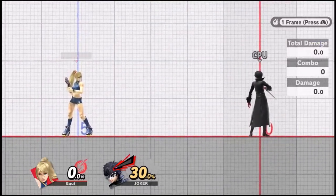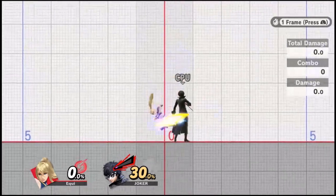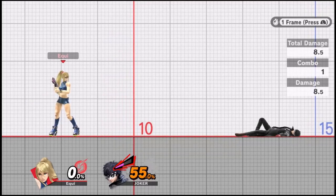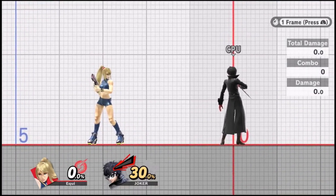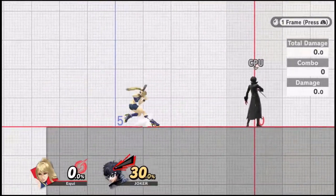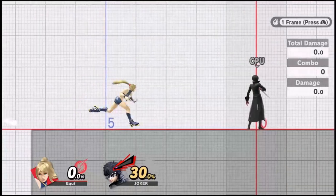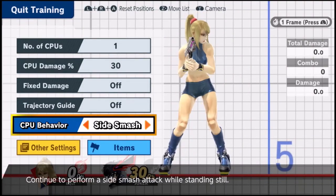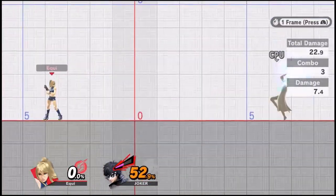If you do a full hop Nair, that's about 40 frames. So if you want to actually hit the opponent, you'll have to outsmart them. You can do a tech chase, ledge trap, or hit them after a paralyzer shot when they're wide open. If you want to hit them out of neutral though, it's much more difficult — you'll need to make an opening. Zero Suit's great movement doesn't have to be accompanied by attacks; she can just move, and that alone makes her hard to hit. One of the most common ways to land a Nair is to wait for the opponent to miss a move, then use a jump to avoid it and swing the Nair on the way down.